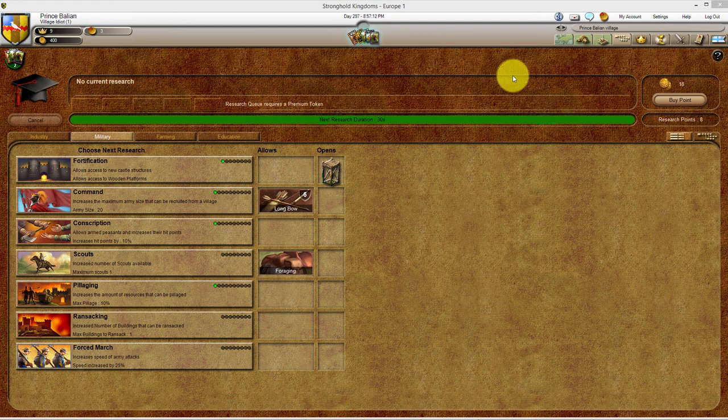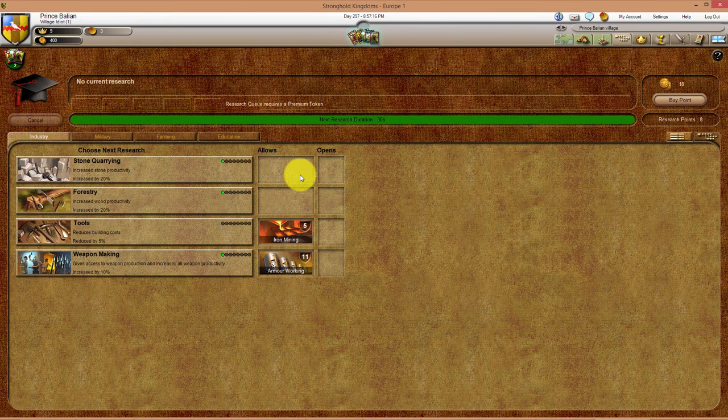Now let's go back to the Industry tab because we need one more thing — we need Forestry. The game gives us Forestry at the beginning of the game with one research bubble filled, which means we have access to wood. Let's now go to our Village tab.